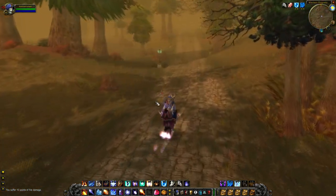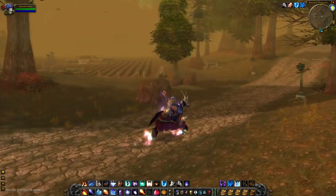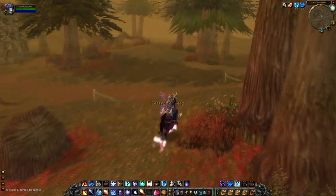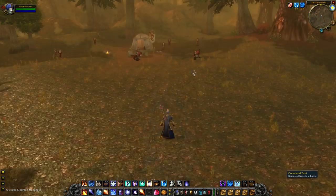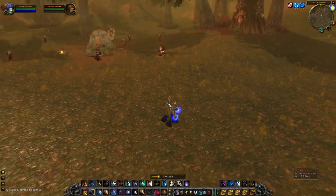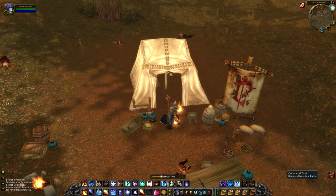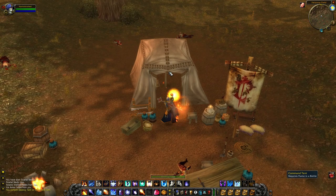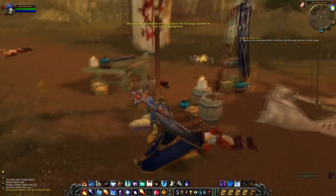Now we're heading into the Western Plaguelands. Once you see the first farm to your left called Fellstone Field, pass the barn and make a left into the woods. After that you'll see a small camp of Scarlet Soldiers with a tent and banner. Clear the area of mobs so you can get to the tent, and once you've done that click the tent and plant the banner. And there you go — quest completed.